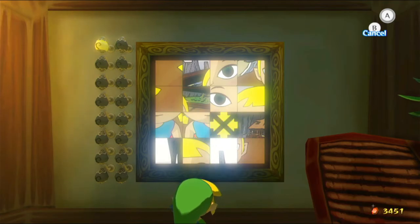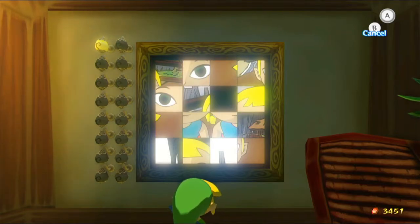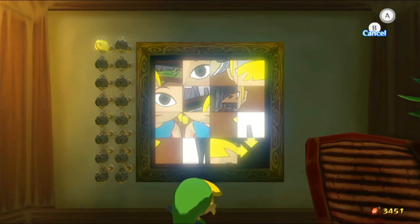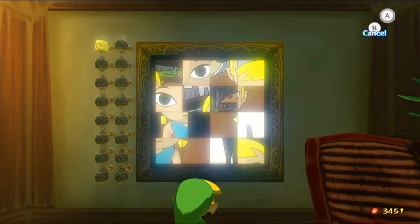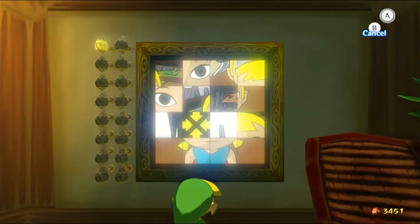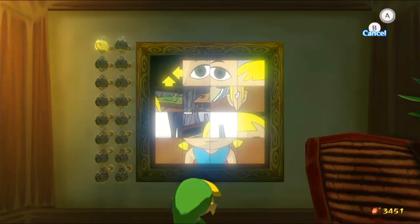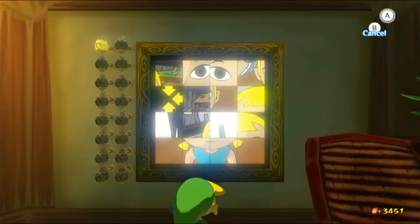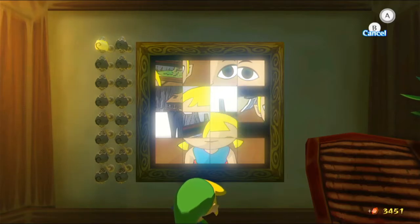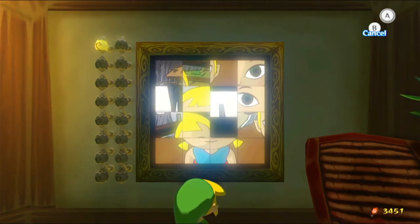It's all about getting them into the right position so you can get them into place. This is an interesting mess, but I think it's falling into place anyway. That's the first row done. Now for her face, which I probably want to do the same reverse bit that I've been doing so far. I want that one there, and now to get the other one on the other side. Now I just need to open up a space.